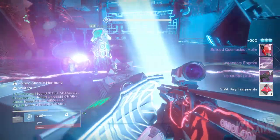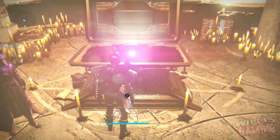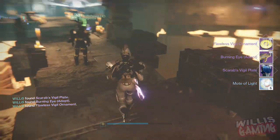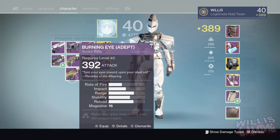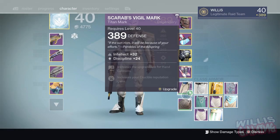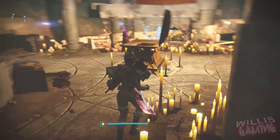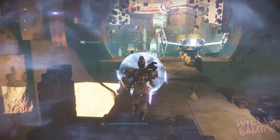The exotic chests in the raid — open those up as well, though the downside is they only drop up to 390 exotics. For crucible, any legendary piece of gear that drops will be above 390 as long as you are 390 yourself, along with Iron Banner and Trials of Osiris. Do your Lord Shaxx weekly bounties — they drop up to 400 light gear — and your Iron Lord bounties drop up to 400 weapons and armor as well.